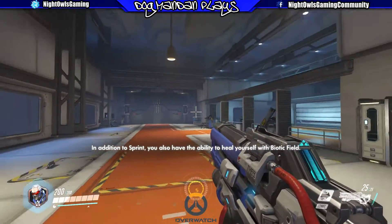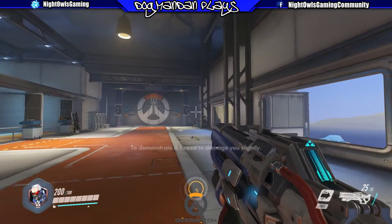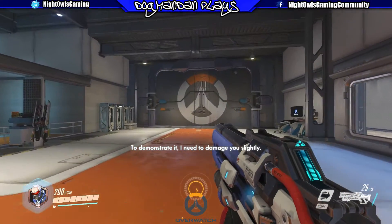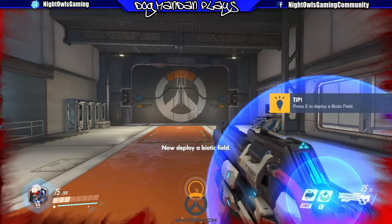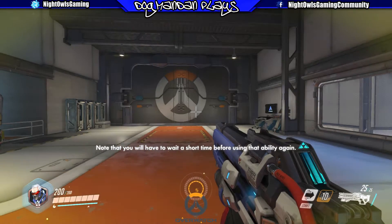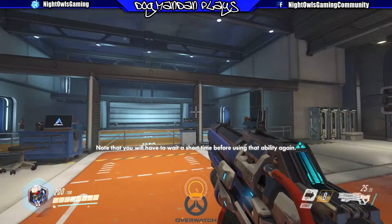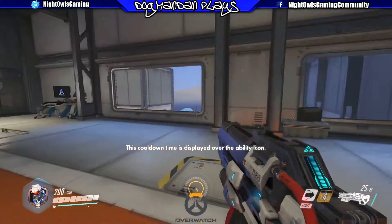In addition to sprint, you also have the ability to heal yourself with biotic field. To demonstrate it, I need to damage you slightly. Now, deploy a biotic field. You will heal while you're within the glowing area. Note that you will have to wait a short time before using that ability again — this cooldown time is displayed over the ability icon.